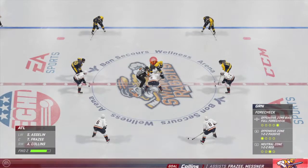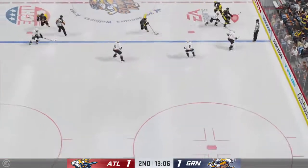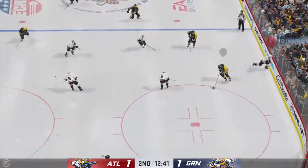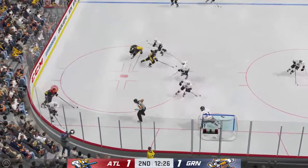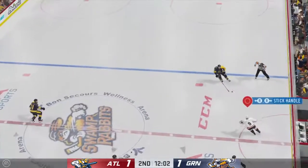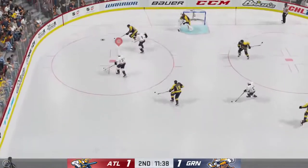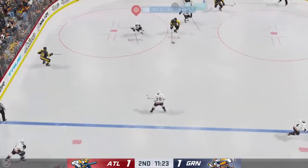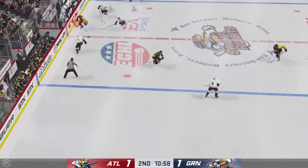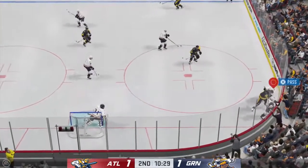More than half the period left to play — we are all tied up in this one. They gain possession here inside the neutral zone. Greenville's looking to break out of their own end — off target! The Swamp Rabbits get a hold of the puck along the boards. Here they come — knocked away. Grabs the puck. Collins takes it along the wing. Puck picked up in the open ice. Great pass from off the right side. Collins has skated extremely well here in this tie game.